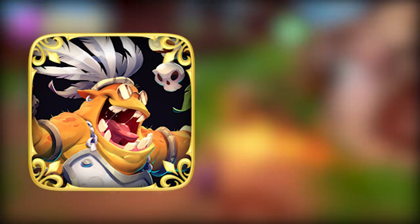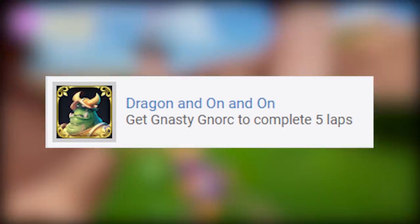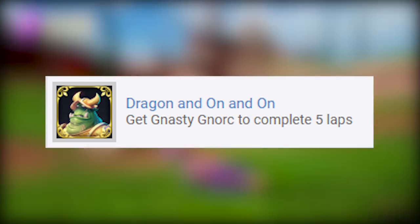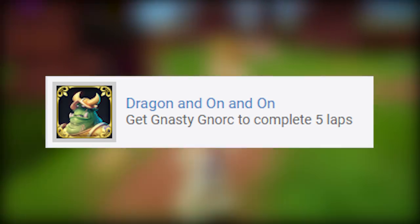The next achievement is one I thought was a little different — it's called Dragon On and On, and it reads: get Nasty Nort to complete five laps. Normally it would be the other way around where you'd want Nasty to run as few laps as possible, but this achievement seems to encourage getting Nasty on the Weight Watchers program, which I found interesting.